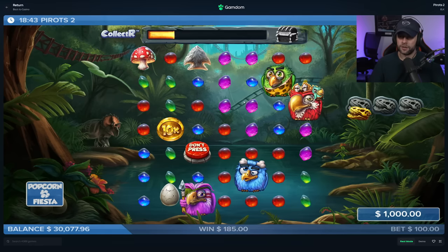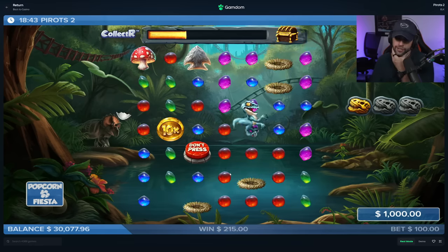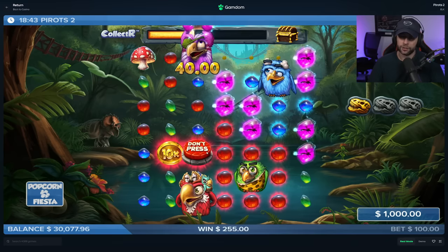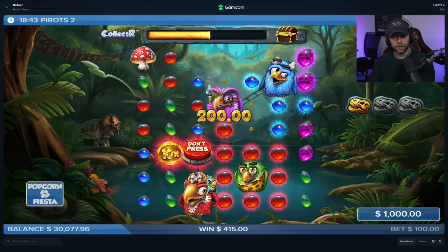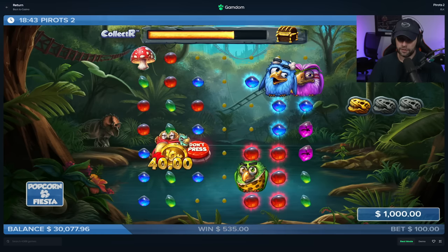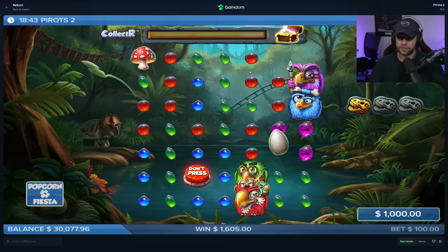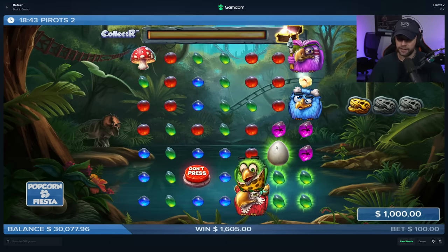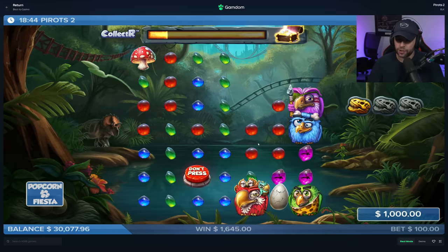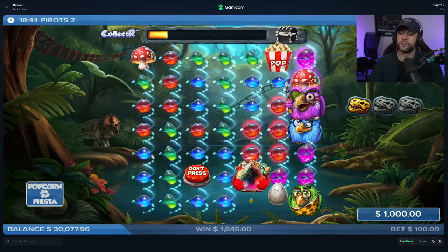The 'don't press' increases the ways, the mushroom does something, the dinosaur egg does something but it needs to crack. It seems hard to bonus though even with double chance. We see two scatters but the third one never drops. Oh wait - if they fight this could do it actually! Just yeah - perfect, now switch spots. One off. Alright let's just get into bonus buys - we're gonna do the popcorn and fiesta which I think is just them running around. Wait, did I just pay a thousand dollars and nothing happened?